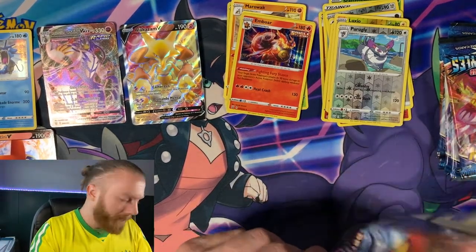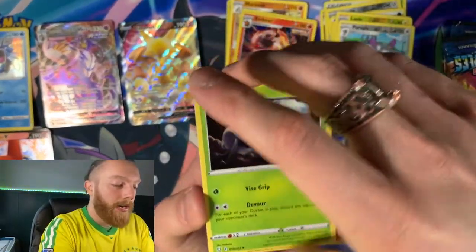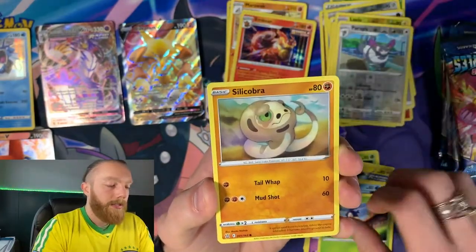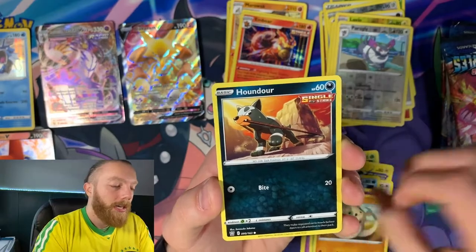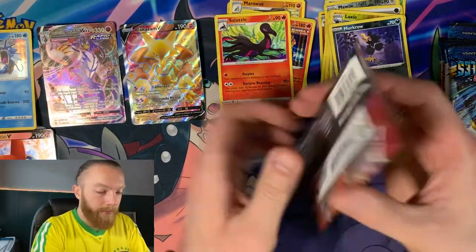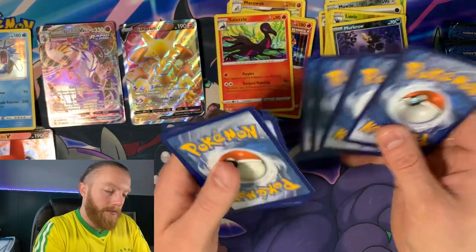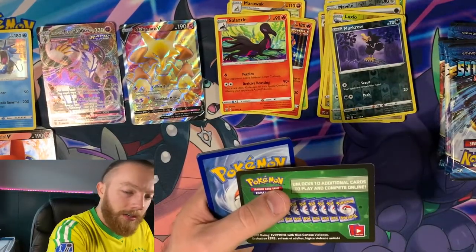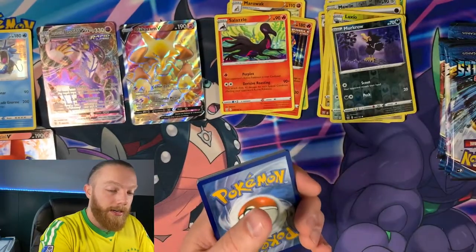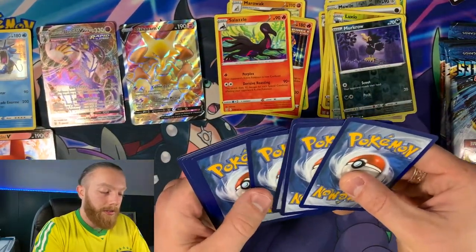It's a green card, so you know what that means — nothing good. For those of you who don't know: when you pull a code card and it looks like this green card, most likely you're not going to get anything really good for the rare, like a V or a VMAX. But if you get the code card with the more white background with white and green, then you should be able to get something good.